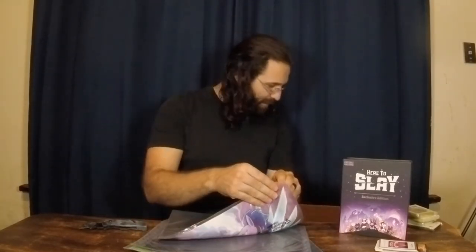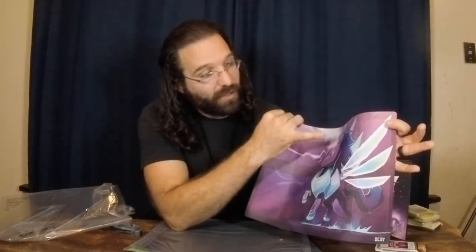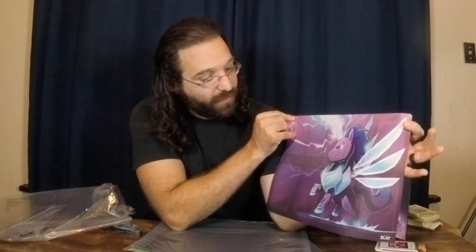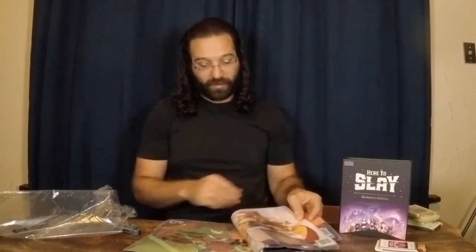This is a bit of a splurge I did for myself — the player mats. Completely frivolous, but they have artwork of the party leader in the background. This is the Unstable Unicorn one, and it has a place for your heroes across the top — six of them — as well as you can have as many in your party as you want, plus places for three monsters and the party leader card on the bottom. Very well designed and nice.